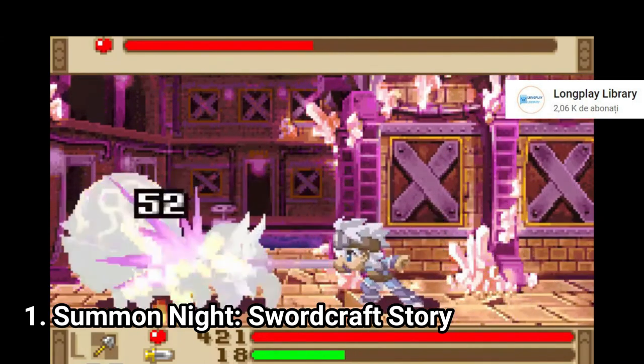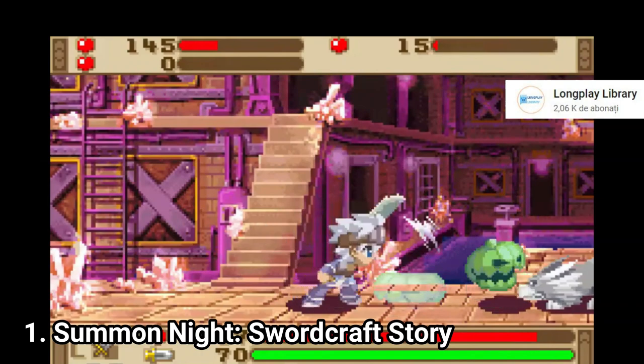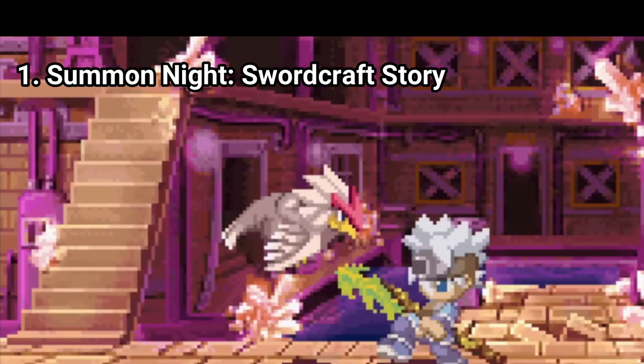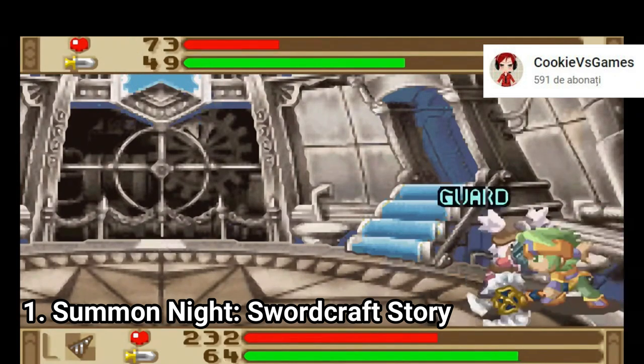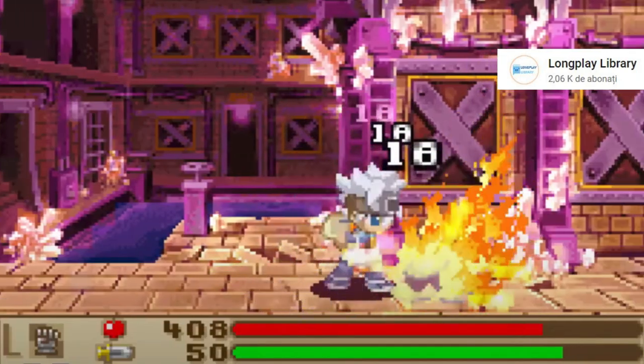The depth of the gameplay is given by the weapons you craft. Each weapon gives you an advantage over a certain type of enemy. Swords can slice fast, axes can give bigger blows, spears are good for airborne enemies. With the drill you can hit enemies multiple times and the knuckles are good for close combat and to look cool.